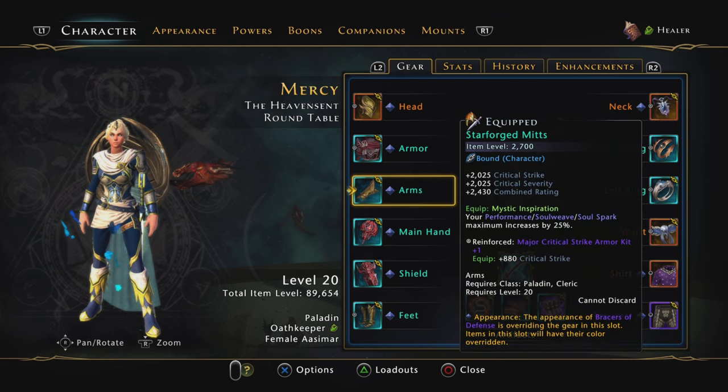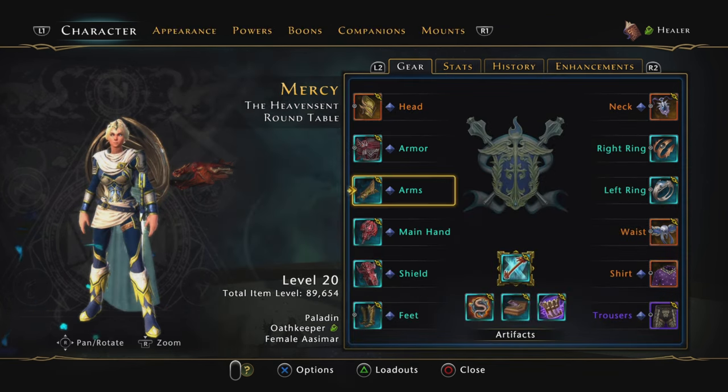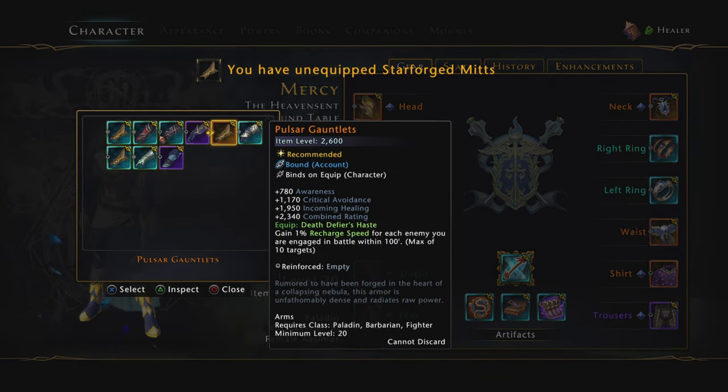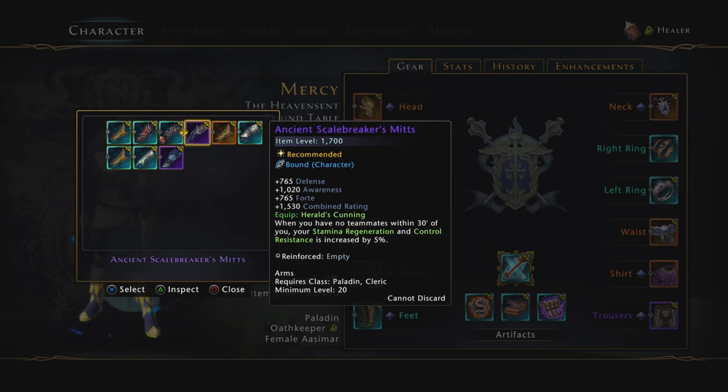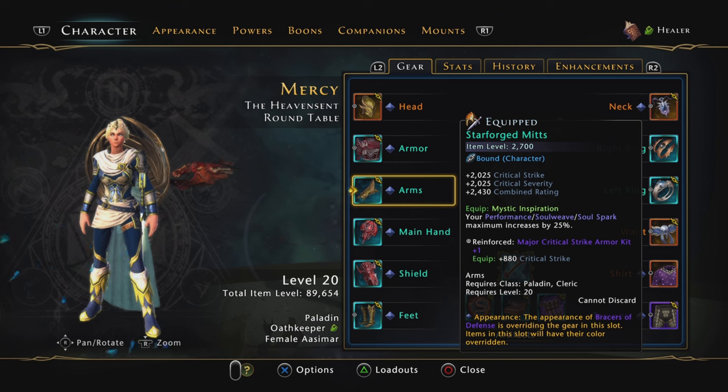For the arms, I'm using the one that increases Divinity. That does not increase the regen — it increases the Divinity. I know it doesn't say anything in the tooltip, but it's a bug. You get performance — it's written as Soul Spark, which is technically the Warlock term, but it's Divinity. If you don't have this, you can use the critical strike one or the power one. But remember, we've got a pretty huge item level difference now, so we want to try to use the higher item level stuff.